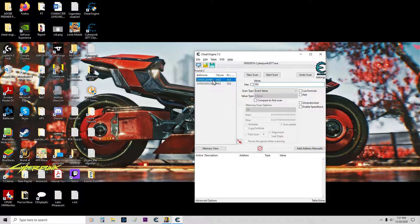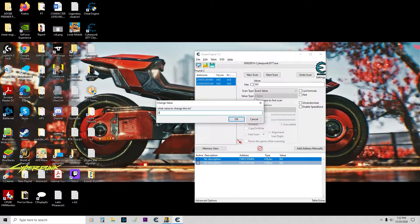These two values — click once, Ctrl-A to select both, hit the arrow, click once, Ctrl-A, double-click on the value, and change it to 400,000. Hit OK.